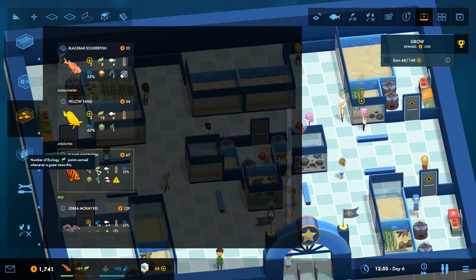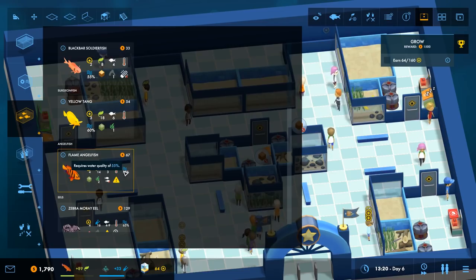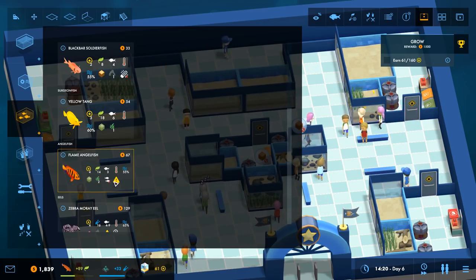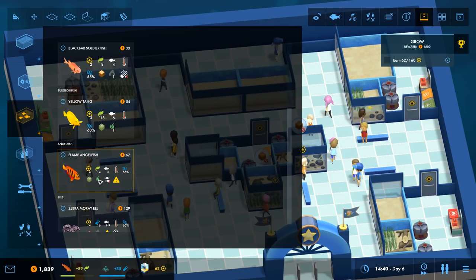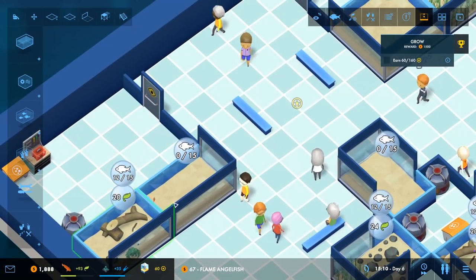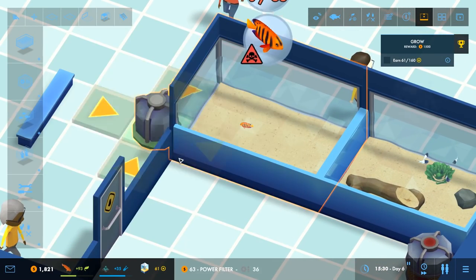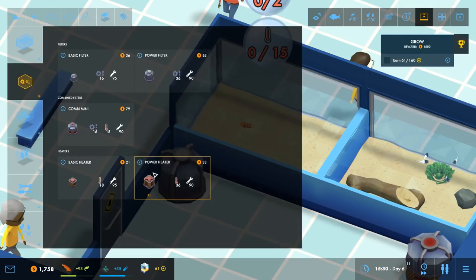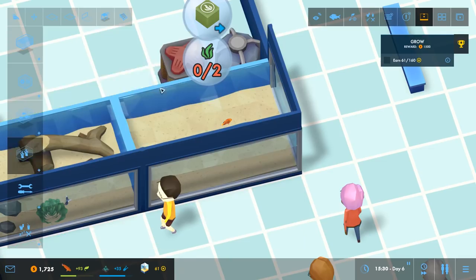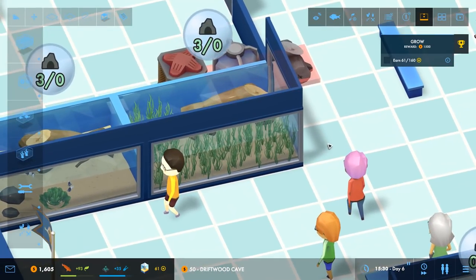Yeah, let's do some flame angelfish — let's see if we can make a community tank of these. I didn't mean to click that. Prestige points are good with this fish. They get ecology points whenever guests observe, and we need at least three. Tropical — we're okay with that. Requires water quality 55. Plant lover — okay, so we need some plants in the tank, that's easy. He cannot be housed with flame angelfish, so this is going to have to be a solo dude. We'll throw him in this small tank over here alone. Let's get a good filter and a good heater on this, then we can add some plants to make this little dude happy.